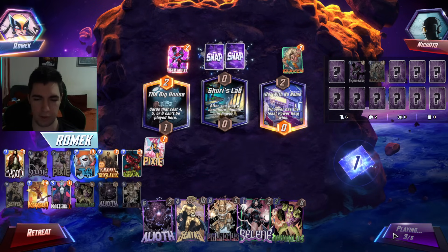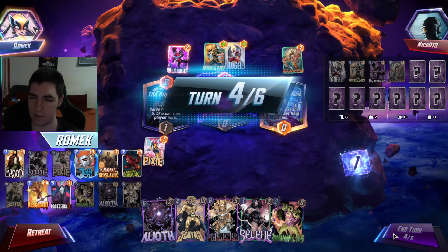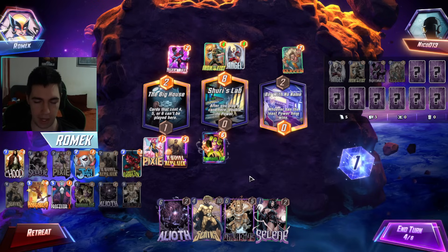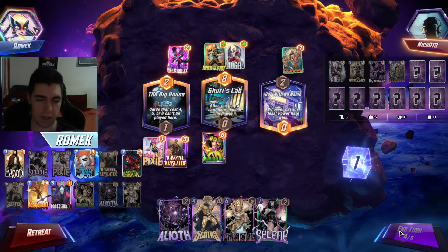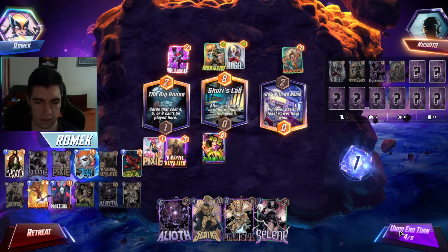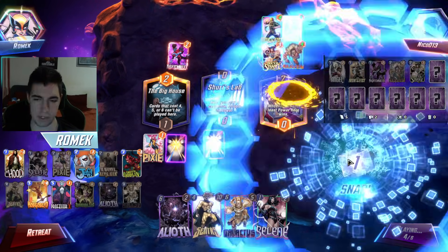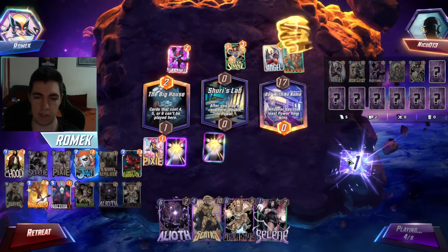I'll play Annihilus, then Sentry, Selene, and then Alioth — that's the plan. Totally not setting up the Heimdall, are we sir? Anyway, we're gonna snap on that. If he wants to lose the game, then I'll allow him to. Ravonna Renslayer, Annihilus, appear. We Sentry. We Selene left — yeah, I think we do. I still want to retain most power in the Big House because now he can't Heimdall for free. Plus, he's not this stupid.